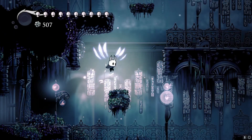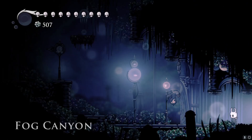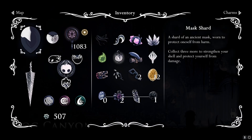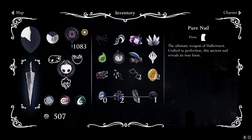Before we go to the Queen's Garden, I want to explore Fog Canyon quickly because I think I have some areas left in there. Talking about missing things, we need to get our mask upgrades and soul upgrades. There are three mask shards left and one vessel fragment left. Look at how cool our nail looks now — it's fully upgraded, it's super cool.